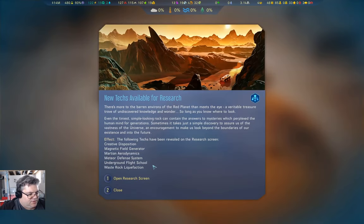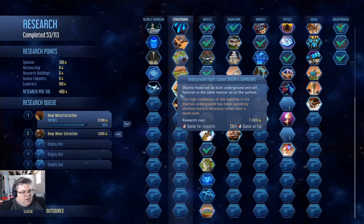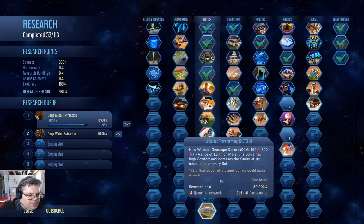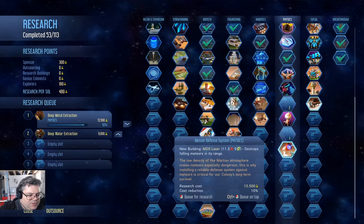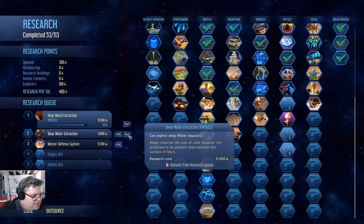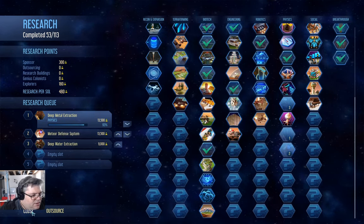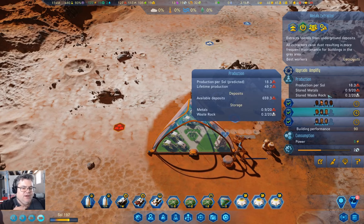Anomaly analyzed — meteor defense system! That's good. I'm going to need that. Waste rock liquefaction, meteor martian aerodynamics. Opening the research screen: waste rock processor, shuttles are faster, creative disposition — we really want that. We can live without deep water extraction. We're producing 18.3 now, that's good.